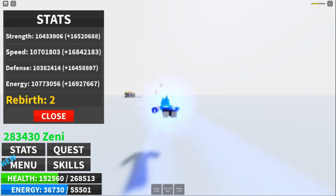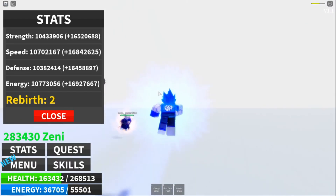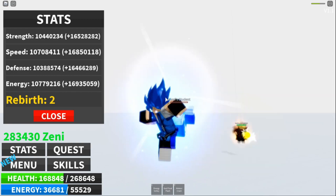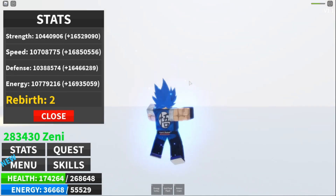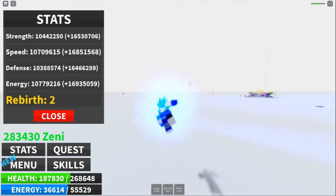And here's how to activate them. Open up Roblox Dragon Blox on your PC or mobile device. Click on the menu button on the side of the screen. Click on the settings option, then click on the redeem code button. Copy the code from our list, put it into the box, hit the redeem button, and there you go.